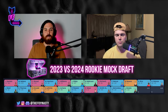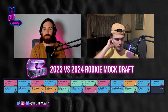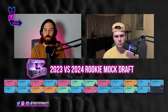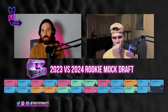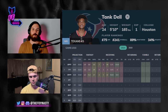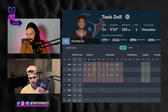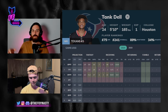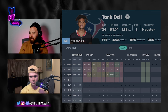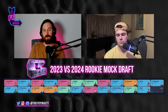At pick 2.11, taking Tank Dell — one of the easier buy-lows right now. Not performing, injured, but as a rookie he averaged over 18 points per game. He's going to be a big part of this offense moving forward. Nico Collins is awesome, Stefon Diggs was brought in — we don't know how long that lasts — but Tank Dell is going to be just fine. Didn't want to leave him off this list.